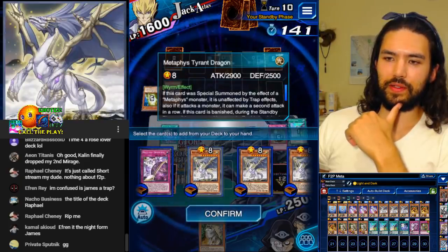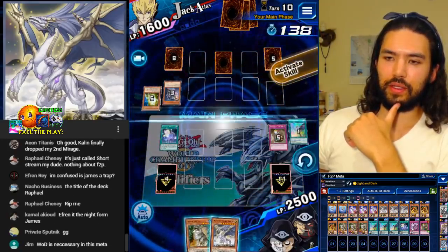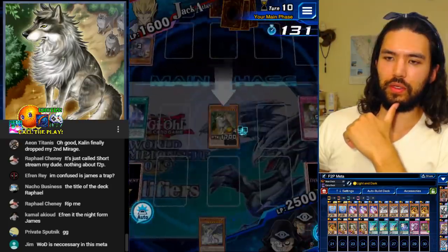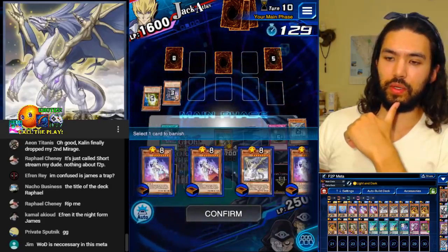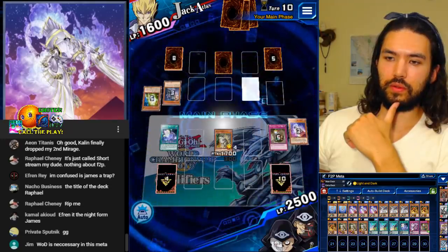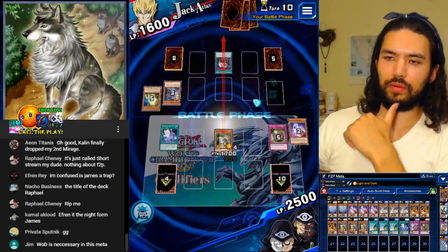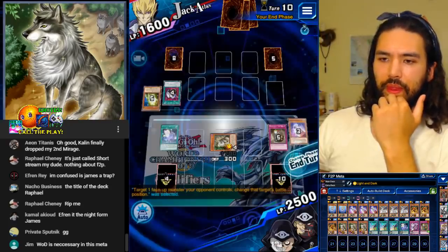Are both my Daedalus dead? It's got to be that Tyrant Dragon. Activate Aloof Lupine, banish Tyrant, and banish. Do we need a Battle Phase? Wall of D. Enemy Controller. End the turn.